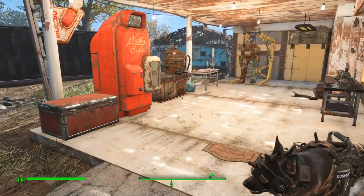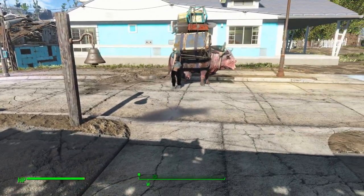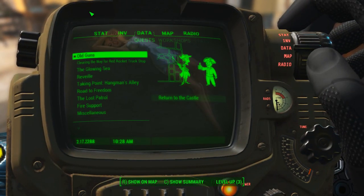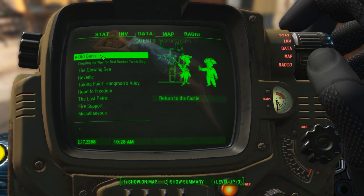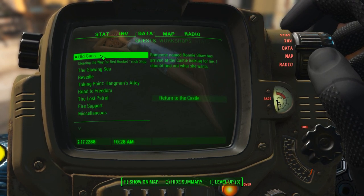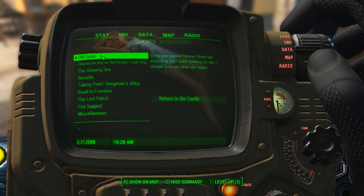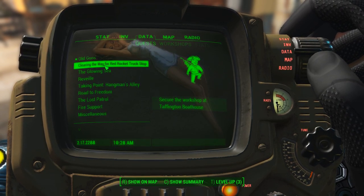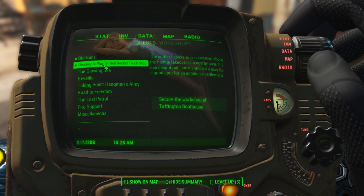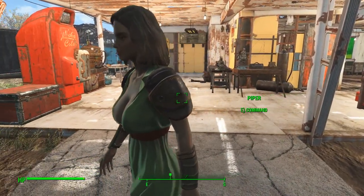Now the castle wants our help, but so does Red Rocket. Red Rocket's wanted it longer. Let's look at the data. 'Old Guns' is queued up right now — return to the castle. Someone named Ronnie Shaw has arrived at the castle looking for me; I should find out what she wants. We do want to do that, but Red Rocket's been waiting. And we haven't been to Taffington Boathouse. I'm thinking maybe we go there instead. I don't know what is what. Let's take a look.